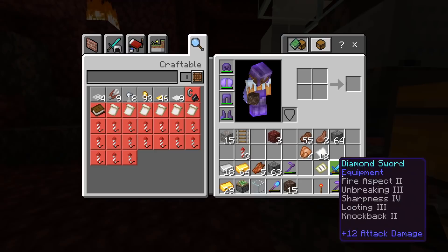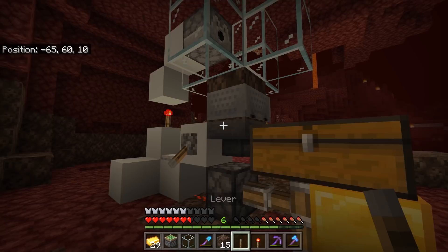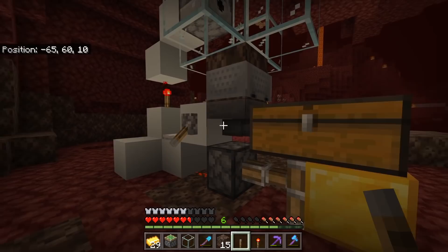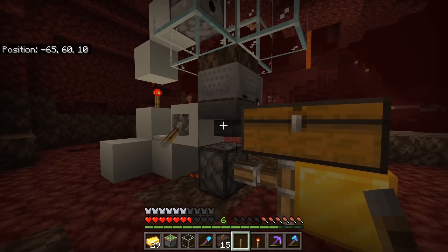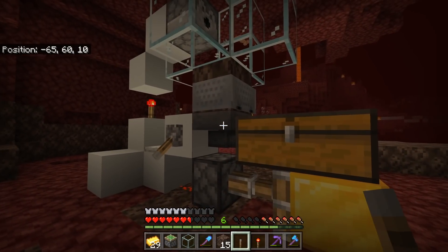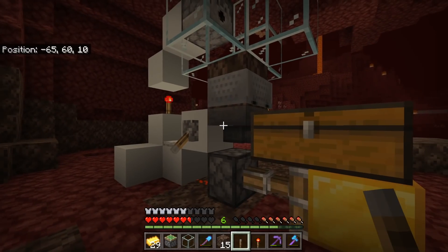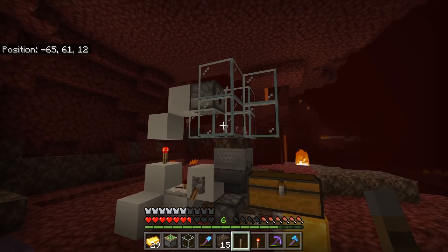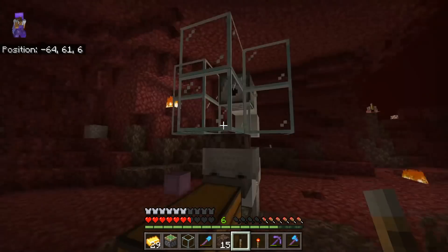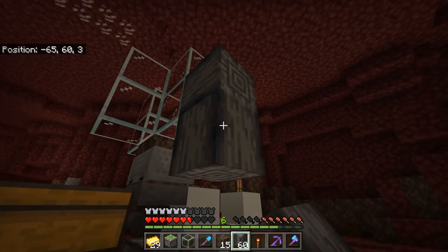We also have an additional lever. What I sometimes do is place it here to lock the hopper so the gold doesn't immediately go in — although the piglins tend to pick it up straight away. If you do use this, you'll need a solid block in front of that hopper. For now I'll leave it off and see how it goes. First I'm going to make a path so the piglins have an easy route to follow me.